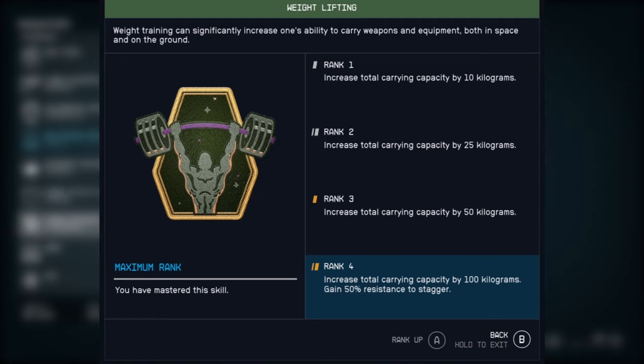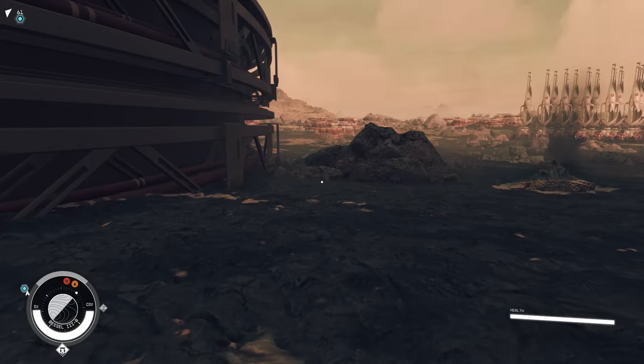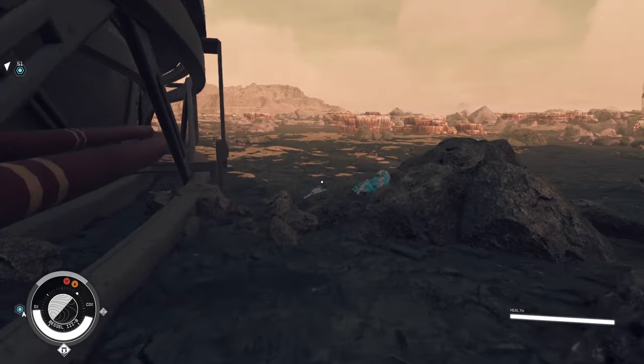Leveling up this skill will increase the amount of stuff you can carry before becoming encumbered. So today, I will show you how to max out the weightlifting skill fast.